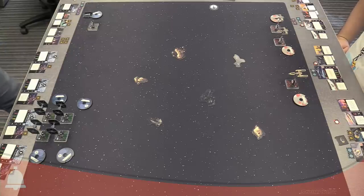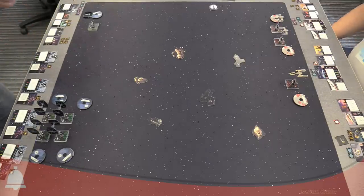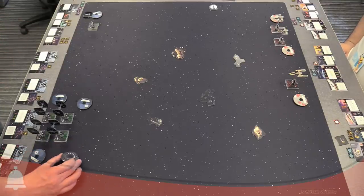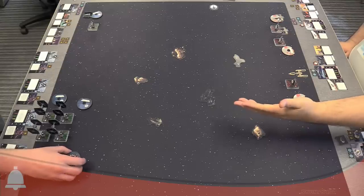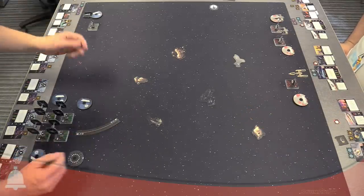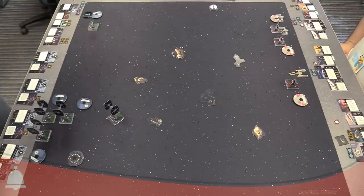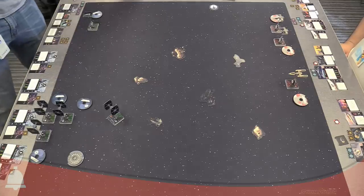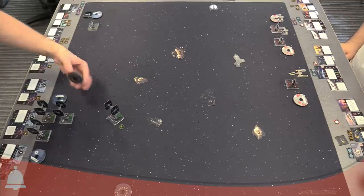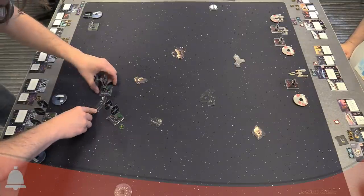Going to the system phase — I'm not going to resolve Sense, and you're not going to drop bombs on your own side. Starting with my initiative-three Black Squadron Aces: since they're all the same initiative, you can resolve them in any order. This one does a Koiogran turn — a bit aggressive since I can't really turn without risking damage.